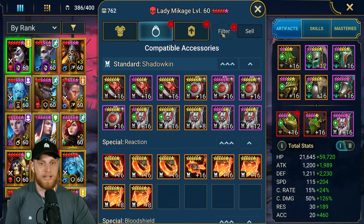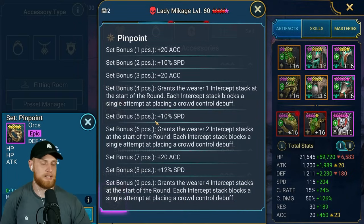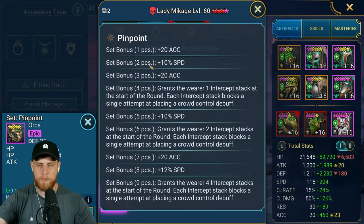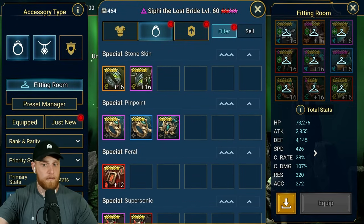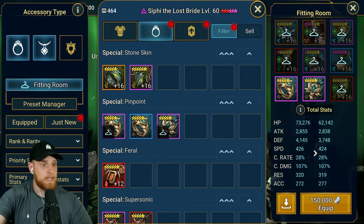The pinpoint set gives 20 accuracy for one piece, plus 10% speed for two pieces, and plus 20 accuracy for three pieces. The reason this is important is because you can have three accessories - if you put just a ring and a necklace, you're getting a two-piece bonus, which means plus 10% speed. That is huge - you're pulling speed from something that has no possibility of getting speed. For my Siffy, that's an extra 14 speed from a piece that should never have given speed.